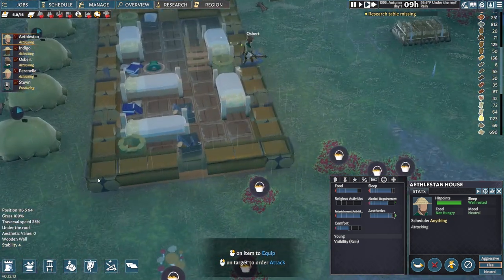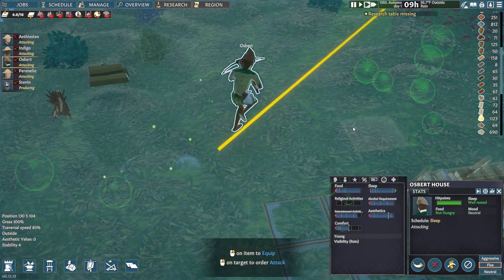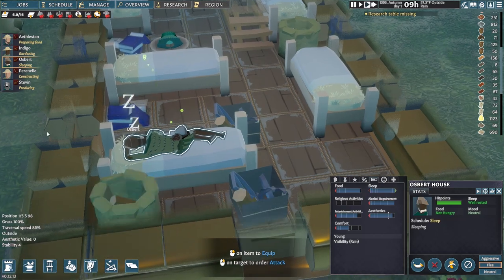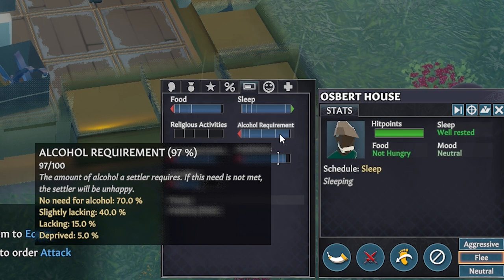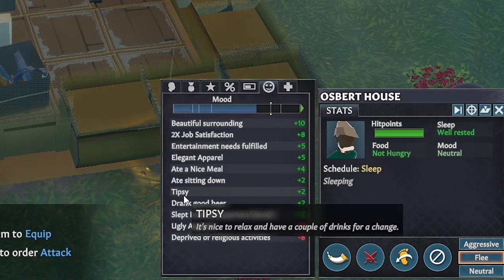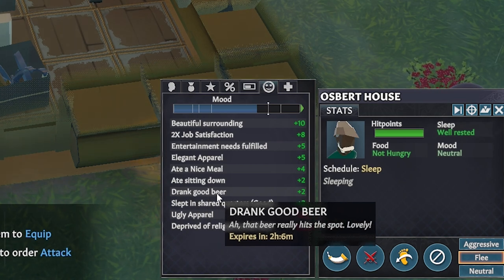And now Ospert is tipsy — I can tell because of the green bubbles around him, also because his alcohol requirement bar is full. Poor guy is going to go sleep it off and eventually the bar will start to go back down. So keep your settlers happy by keeping their level around 70% when you can, and keep an eye on them — sometimes they forget to do simple tasks like eat, drink, and sleep. Being tipsy and drinking good beverages usually gives your settlers a positive mood modifier, and happy settlers makes for a better settlement where people want to stick around and do work.